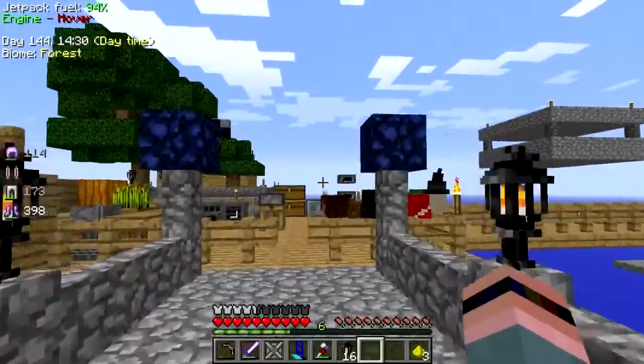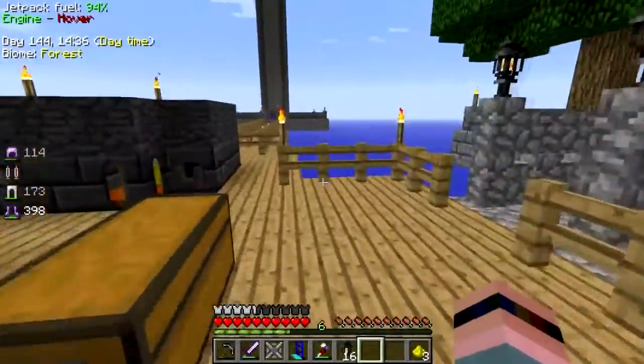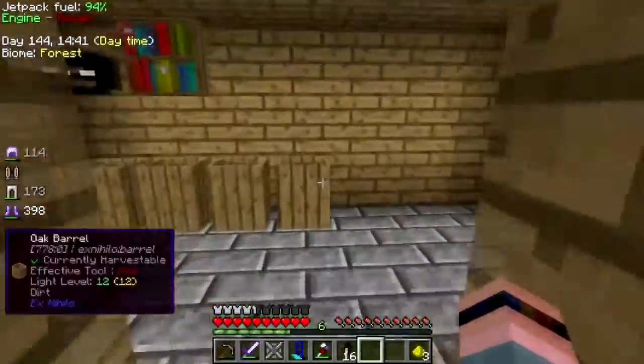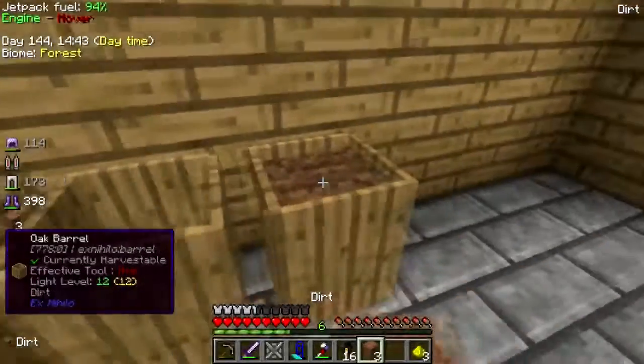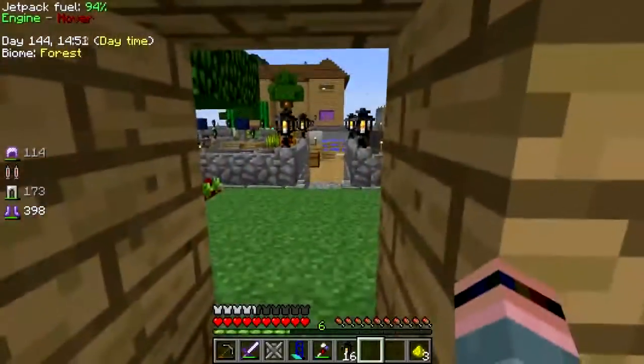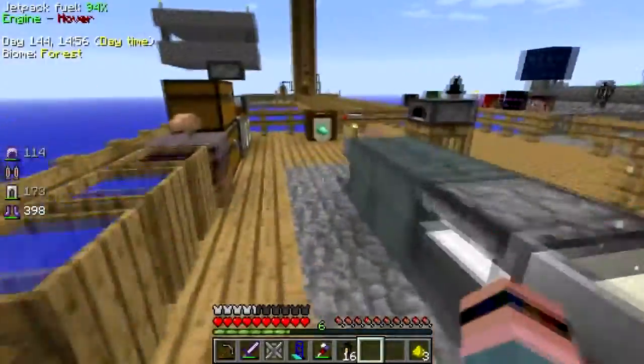All right, which one am I gonna make? I think the black canopy bed — that sounds cool to me. Excuse me, I got a frog in my throat. All right, I've got plenty. I might need cactus — I need some cactus green.